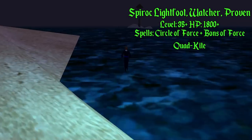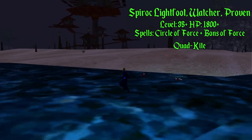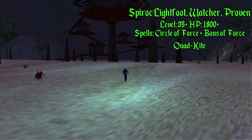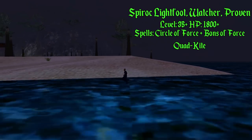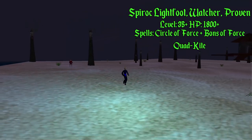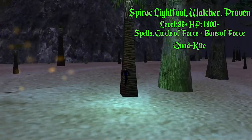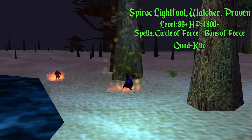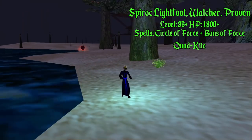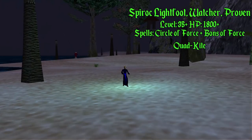At level 40 you probably want to just do Lightfoots — play around with it, maybe pull a Watcher or two. Provens are the higher end of the hit point scale. Something you want to figure out is how long Bonds of Force lasts for you. For me it lasts until they're around 30 to 40 percent health; for others it might be 50 percent. It really depends on how much mana you have. I try to get them snared and start casting as soon as I can so I can keep casting over and over.